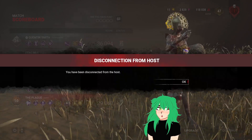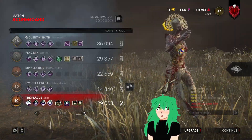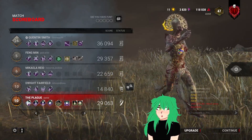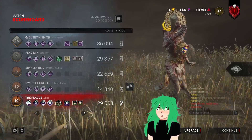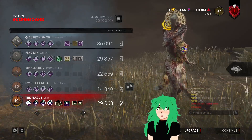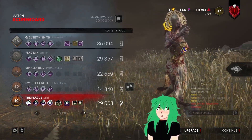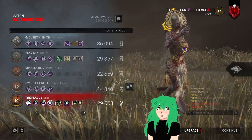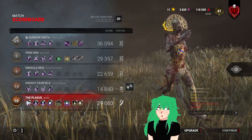He managed to get a really good Head On stun because he tricked me with Quick and Quiet — I didn't realize he had it. These survivors are really good and I can't really catch them; they're good at dodging my vomit.